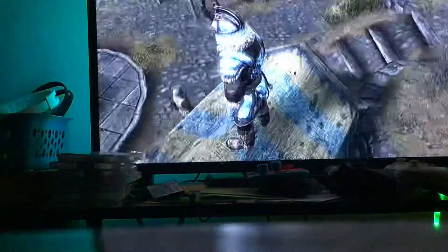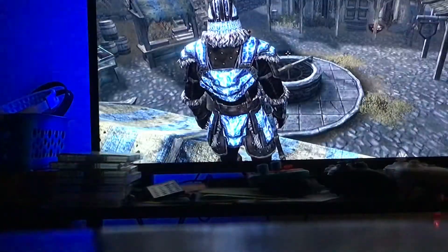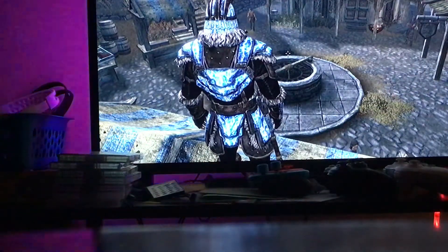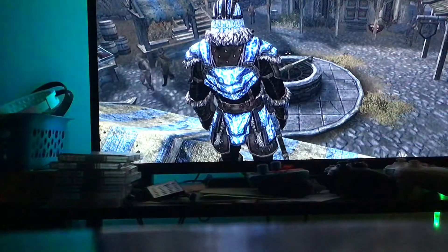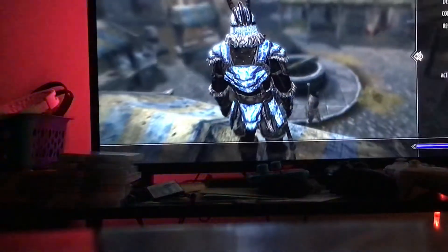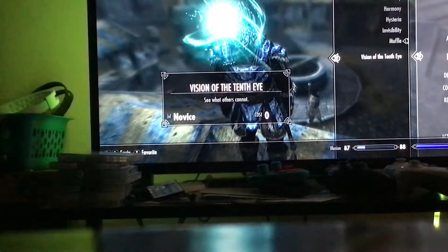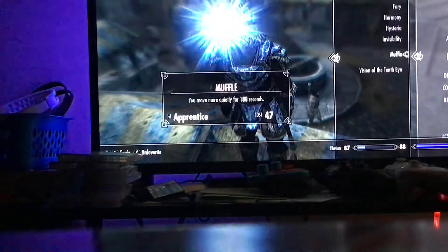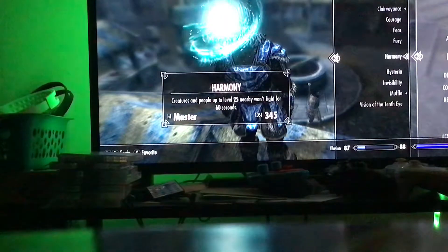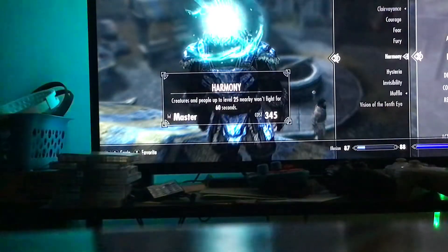I'm showing you how to get level 80. Basically, you want to get to level 100 in Illusion. Go to the College of Winterhold and do the mission to get this spell. It's called Vision: The Tenth Eye - see what others cannot. You get the books, give them to him, and he gives you access to get this spell. It costs 345.